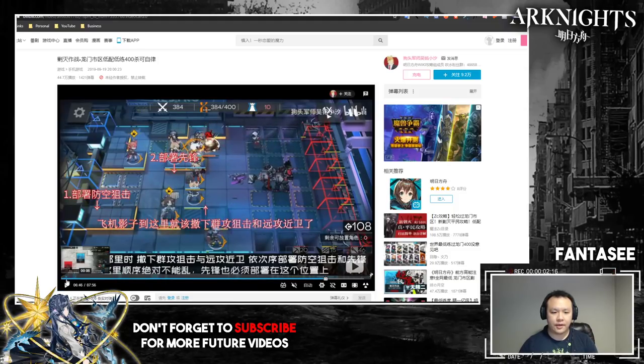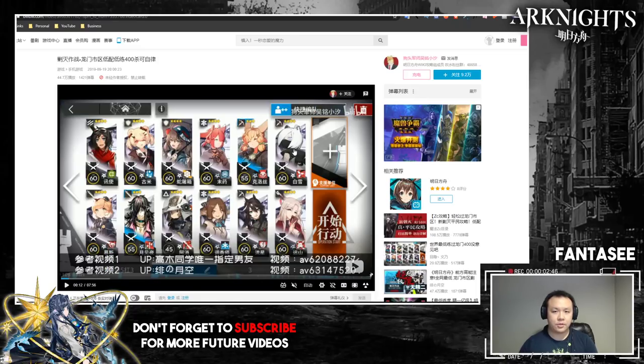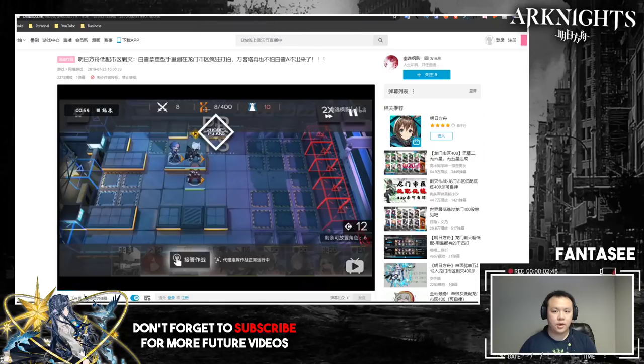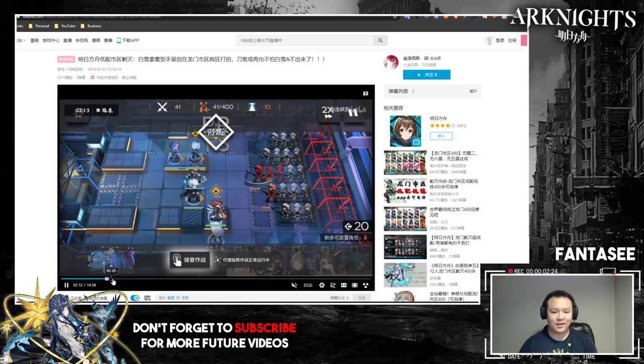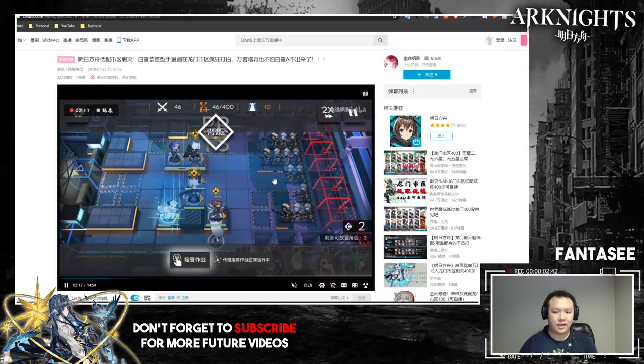In the reference video, the Shirayuki shown is only Elite 1, so she can't do as much. But if you raise your Shirayuki to E2, she can completely wreck havoc. For AOE snipers, their range increases at E2 — she can hit four blocks away both top and bottom, meaning she can clear the entire top zone by herself. She can also hit units further down the lane, which is an incredibly powerful range.